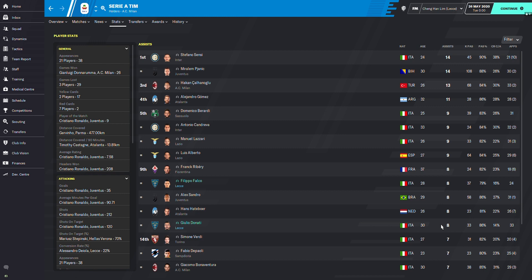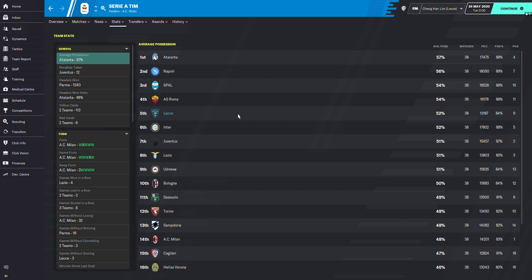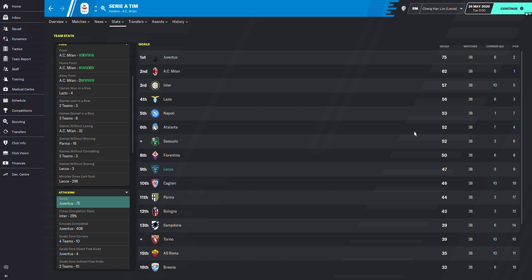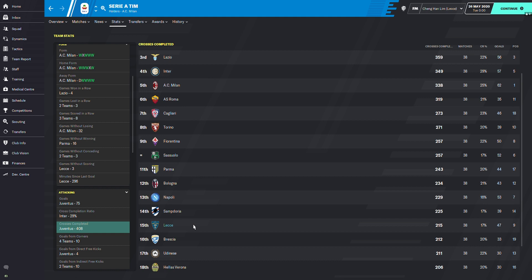Assist-wise, Falcon and Donati are both at 8 assists. Clean sheets: Gabriel at 15th place with only 10 — not great. Team stats show a surprisingly high average possession of 52%, placing us 5th. Yellow cards: most in the league with 113. Red cards: also the most with 6. Goals scored: 9th with 47.